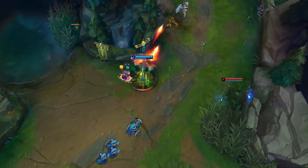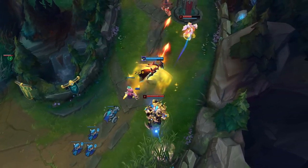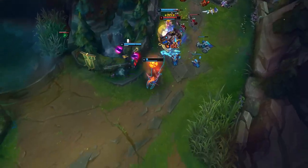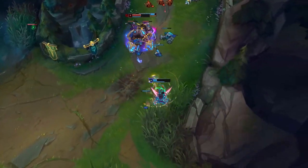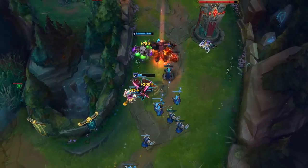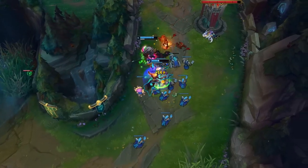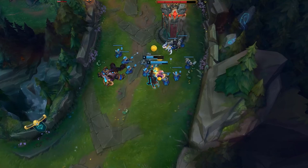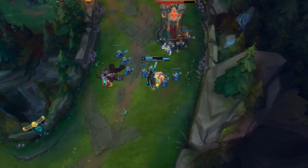But even as I'm preparing this, his ultimate just got changed to where it now scales off crit, so Riot is trying to combat the way he has recently been built to bring him more in line with other AD carries. Builds change constantly depending on the game state and meta, and especially with Lucian it can change every two weeks, so build information in this video will get outdated very quickly — go look at a more updated guide for that information.